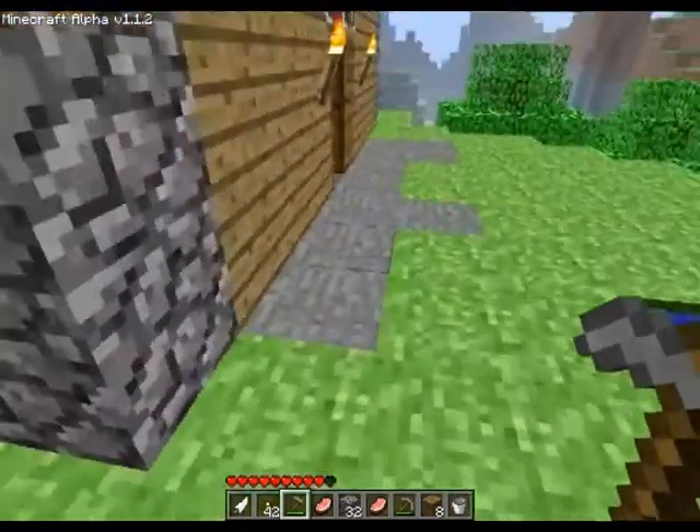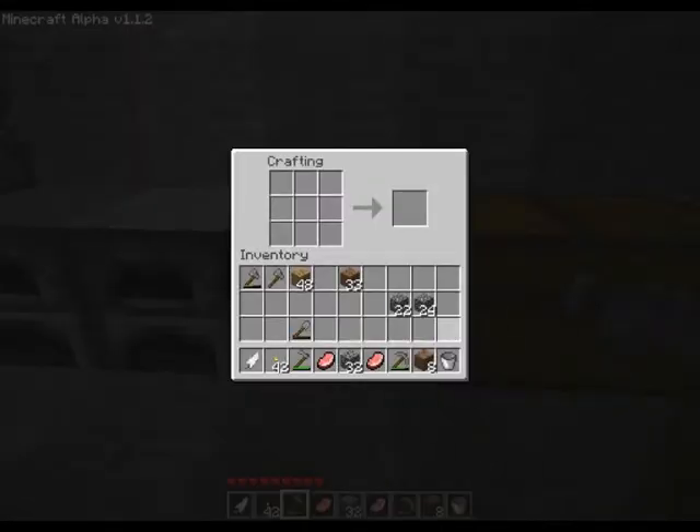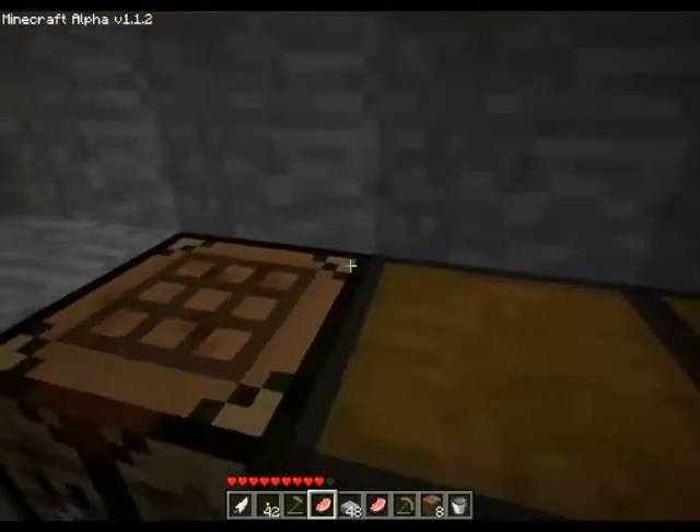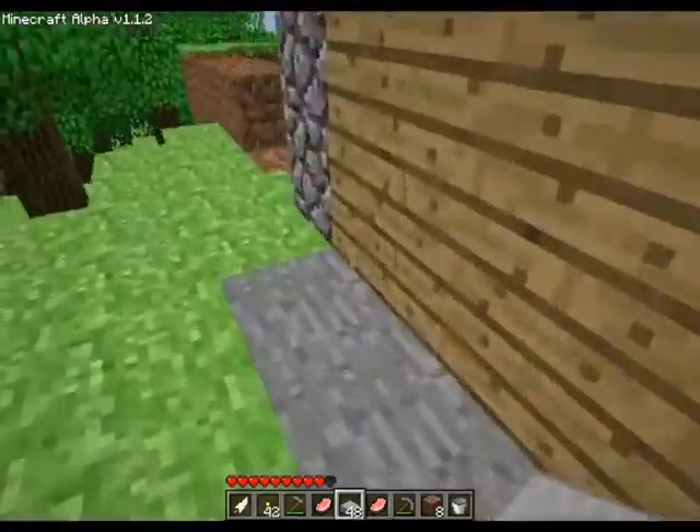Ok. So to make that path that I will be walking on, I will make some half steps out of stone sort of thing. That's how I'm going to create it.